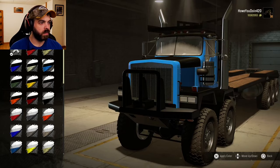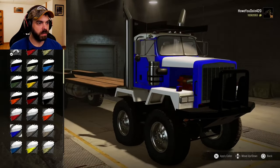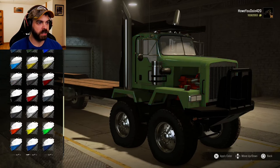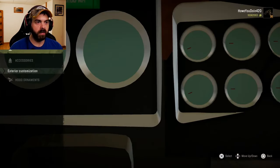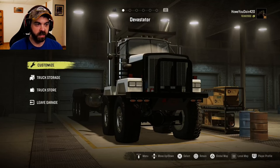Colors - a couple two-tones you can do. Quite a few different colors you can choose from. Let's do the white and the black - that doesn't look too bad. And of course you can do bobbleheads, accessories, and some hood ornaments. Let's go see how this thing does.